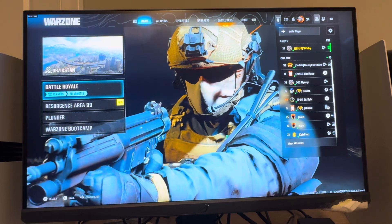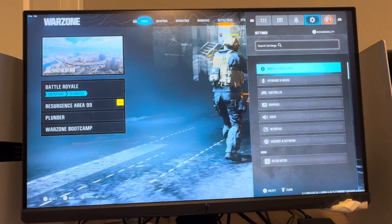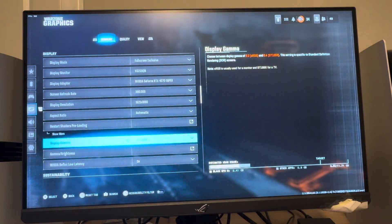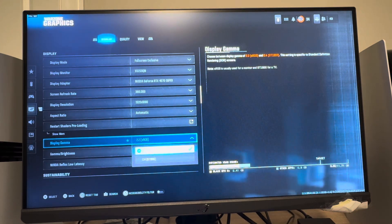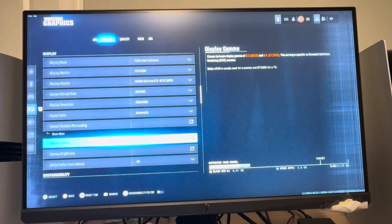Because with the bigger map and stuff, multiplayer may give you different results. So basically you want to go to Settings, then under Settings click on Graphics, then under Graphics go to the Display tab and scroll down to Display Gamma. I just set it to 2.2 — you can try 2.4, but I think 2.2, which is kind of the default, is the best.